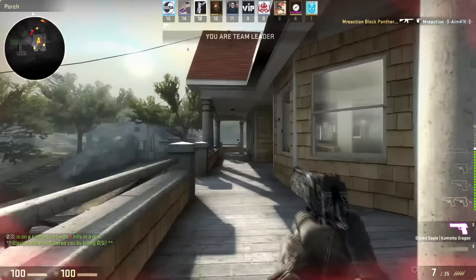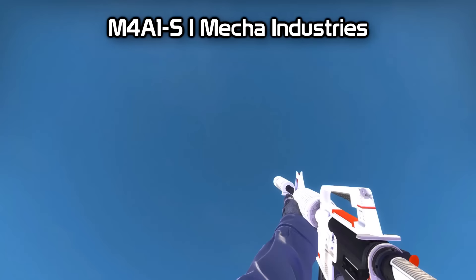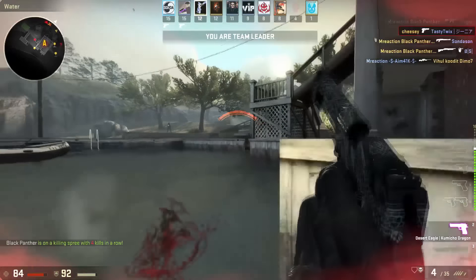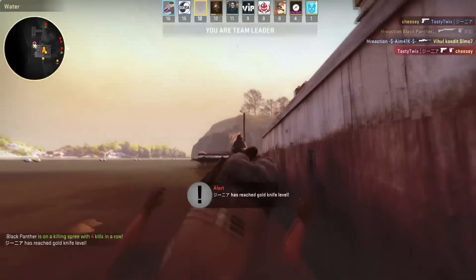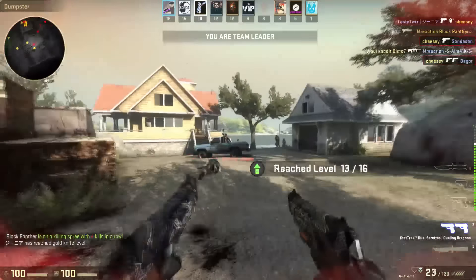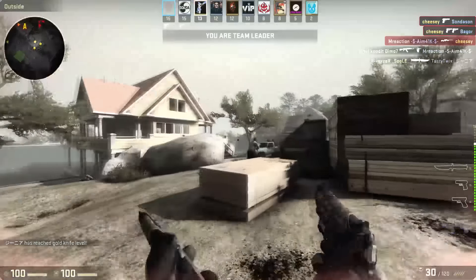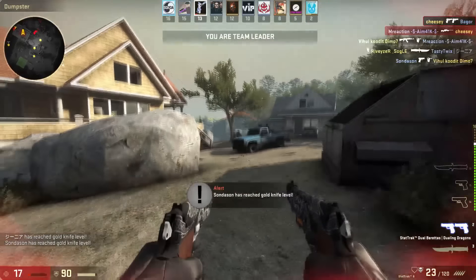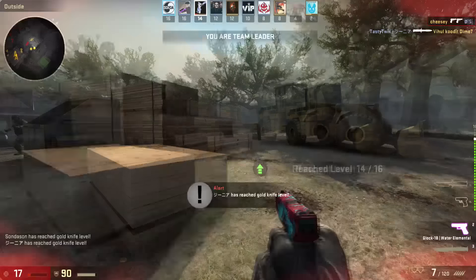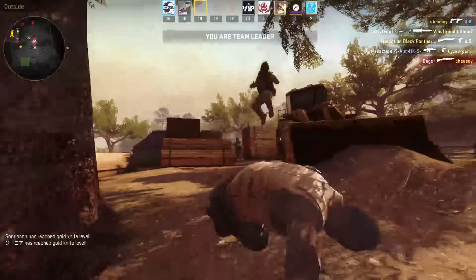Now we're going to the covert skins — there are two. Starting with the M4A1-S Mecha Industries. It's a nice skin, but why did they add another M4A1-S covert? There are like five or six now. Not a problem with the skin itself — the skin is quite nice, not the best, but it's okay. I think in past cases they've added things like the Antico and the Golden Coil and the Hyper Beast — they should add more special weapons to the covert slot, like maybe a red Famas or something like that.